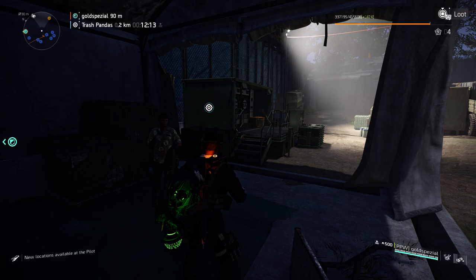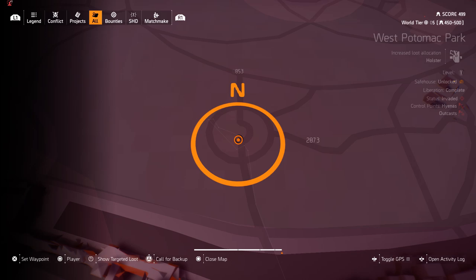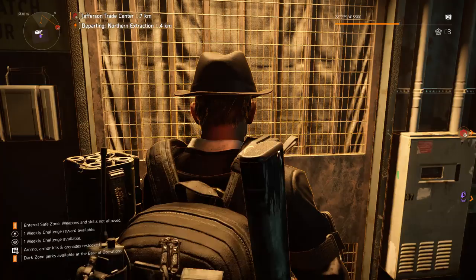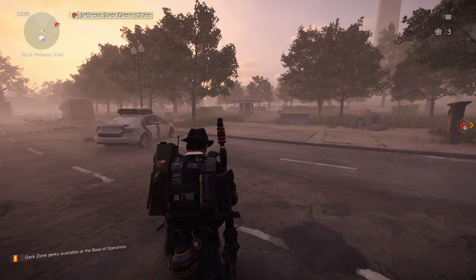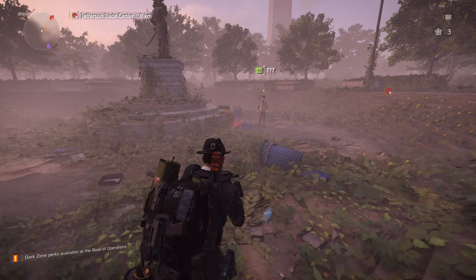For the next snitch location also in West Potomac Park, he is right next to the DZ South Golf Checkpoint. Travel to the DZ South Golf Checkpoint, exit the checkpoint, and walk straight ahead until you see the green icon pop up. Right next to this statue you can find the snitch.